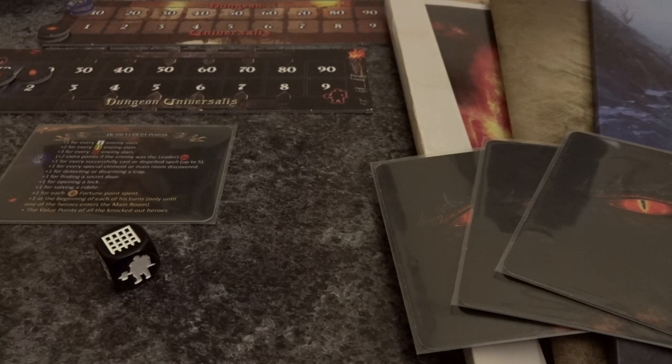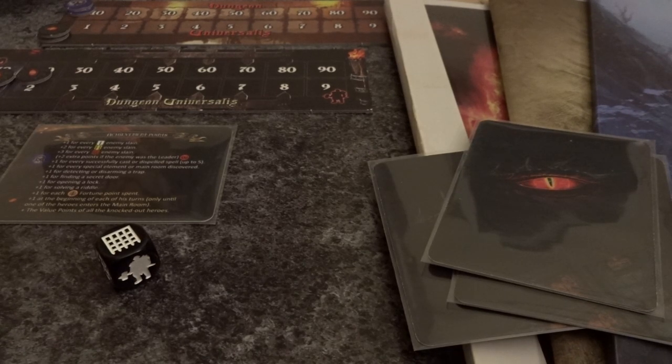If you have already played other dungeon crawlers like Sword and Sorcery, there is no real Dark Player - the game itself controls the events. But in Dungeon Universalis, you always play against a Dark Player, either a human one or an artificial one. We will have a look at all the material related to the Dark Player and start with the common stuff shared between the human and artificial Dark Player.